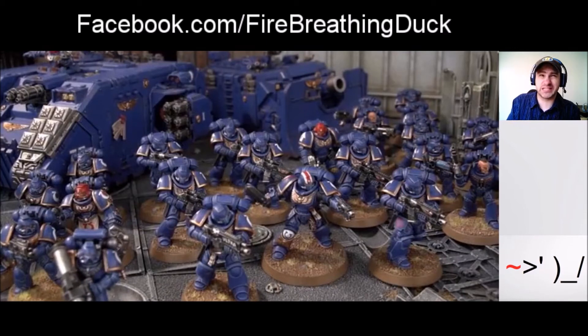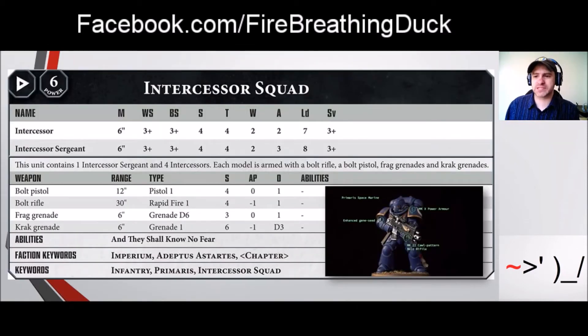GW has released a datasheet and an FAQ, so a lot of information has been put out about these guys. The Primaris Marines can be fielded all by themselves, or you can add them into any existing chapter. Their faction keywords are Imperium, Adeptus Astartes, and then chapter in brackets — so any Space Marine chapter out there can include them. Their unit keywords are Infantry, Primaris, and Intercessor Squad.